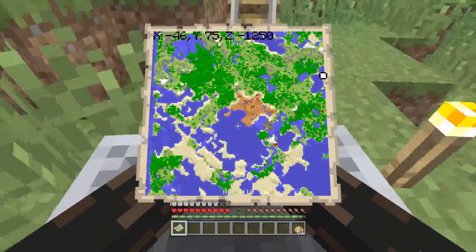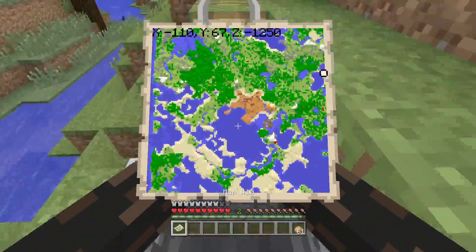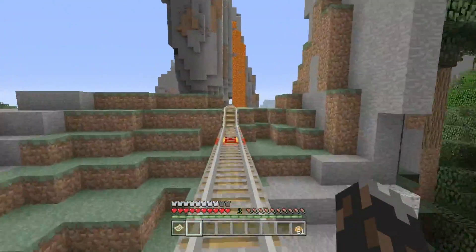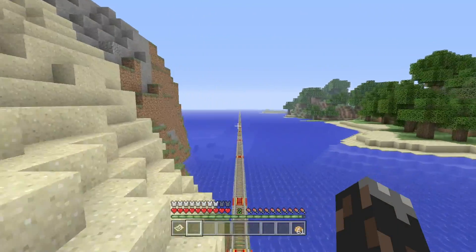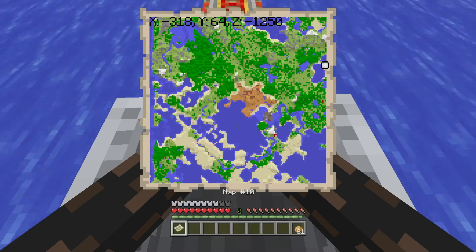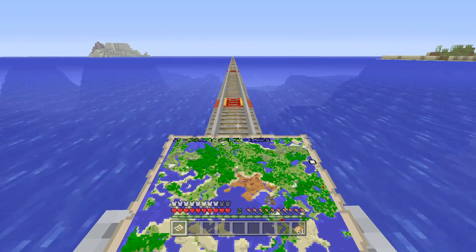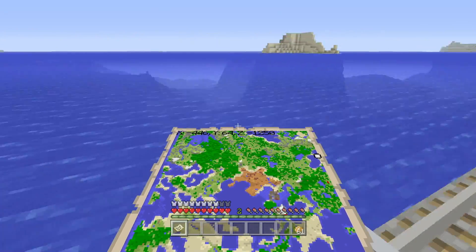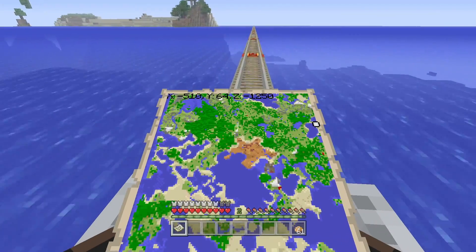So if you guys have a mesa biome that's super far away, definitely it's worth it to go ahead and build yourself a nice rail system that takes you there, because it literally will save you so much time to go ahead and head there whenever you need gold. This right here, as you can see now, we're kind of stuck at 1250 negative and then we're heading negative all the way closer to the mesa biome.